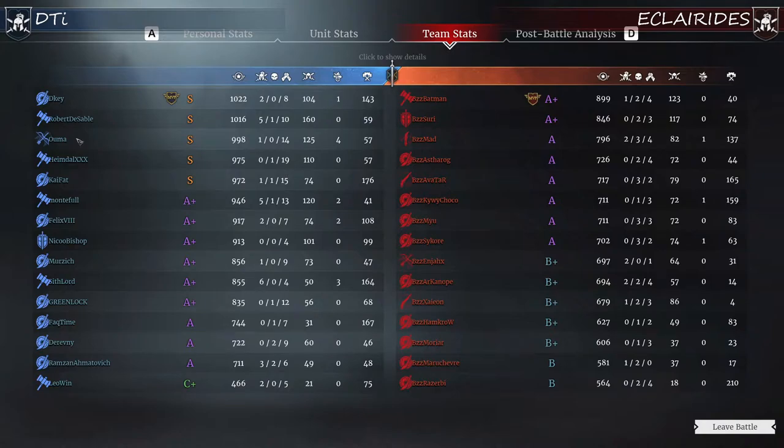DTI team winners - highlight players: definitely Sif Lord with six kills, but Montefal and Robert Disable have five kills - not far away. Heimdall with 19 assists - holy moly, that's really a lot. Ouma once more with a very high unit kill score - remember this is a longbow player using Imperial archers and doing a lot of good work for his team, key kills allowing the team to push in important places. Highest healing score: Robert Disable, congratulations - 160. And a few people over 100. Remember, in a tournament wins and losses are what matter.